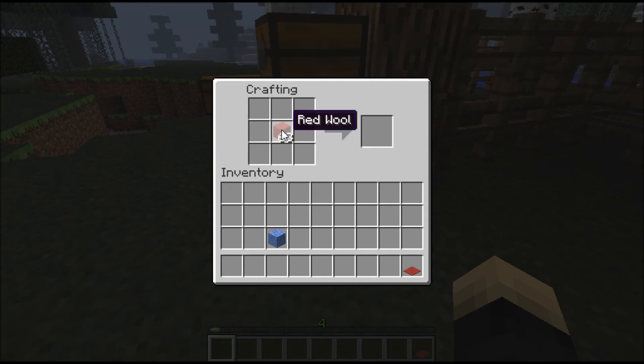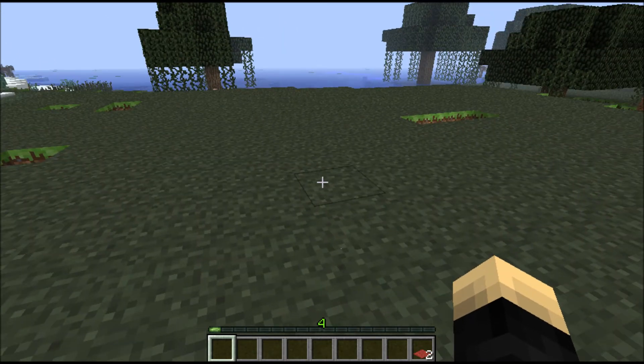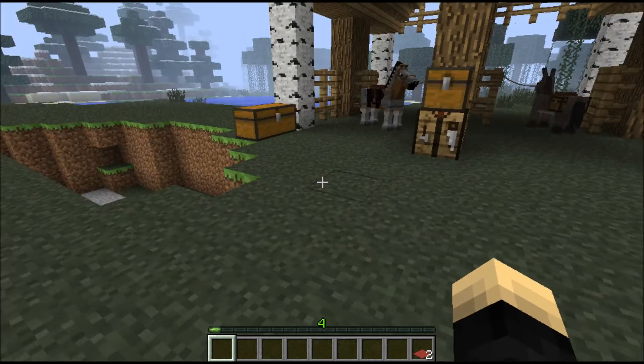Let's make carpet. Aw, it only makes one? It only makes one? Really? That means it's gonna be really hard to fill your floor with carpet if there are no sheep about. Come on, more than that - that's not fair.